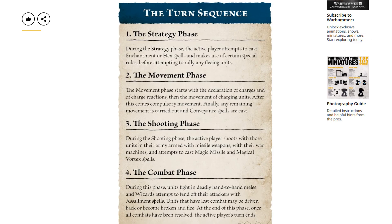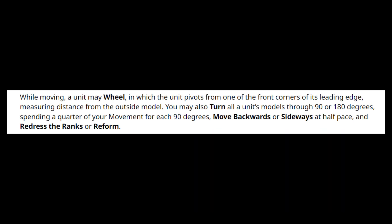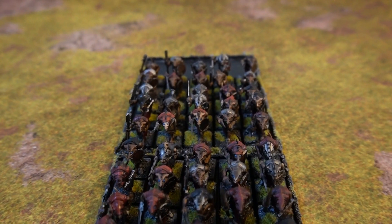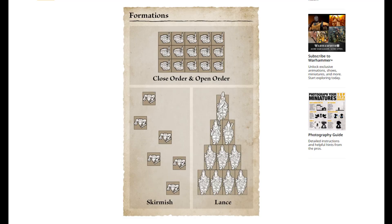The other key points: charging is now movement plus the highest of 2d6. Chargers need to wheel again and measure that as part of the charge, just like in some older editions. Units can move sideways or backwards at half speed — moving backwards at half speed is quite important. Moving sideways, you could also pivot 90 degrees and move sideways and pivot 90 degrees again.